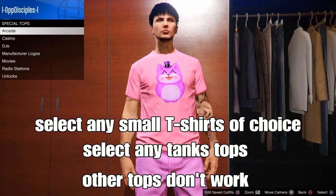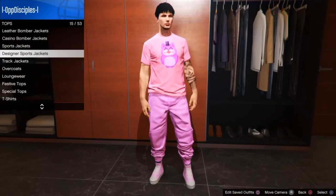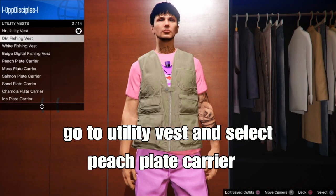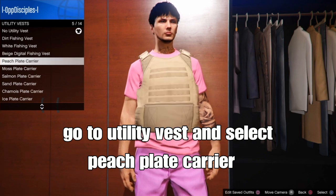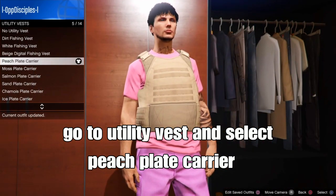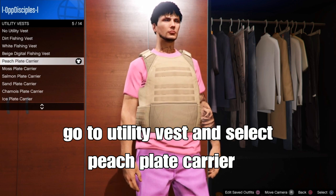I'm going to use a t-shirt for example. Stay on tops, scroll down, and the best one to select is the Peach Paint Carry — this is the one shown on screen. This is the only one working right now, so select this one.